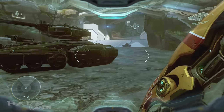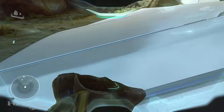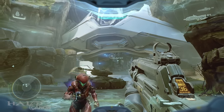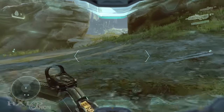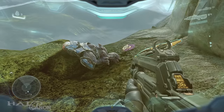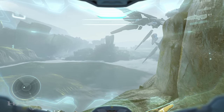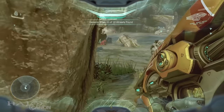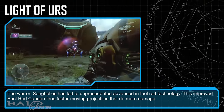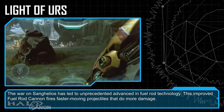Up next is the level Genesis. Kind of sad that there aren't any special weapons on Sanghelios, but speaking of Sanghelios, the first weapon is Light of Urz. The weapon is found in this area before you head through those doors — head back and around this corner, next to Kit Pitlimb's body, is the Light of Urz. The war on Sanghelios has led to unprecedented advances in fuel rod technology. This improved fuel rod cannon fires faster-moving projectiles that do more damage.